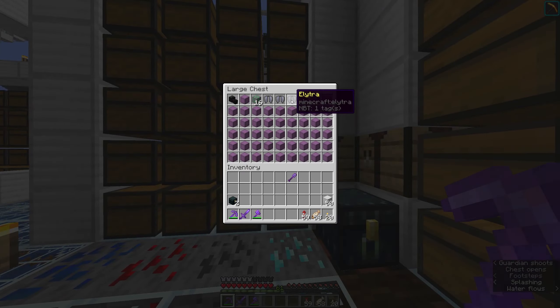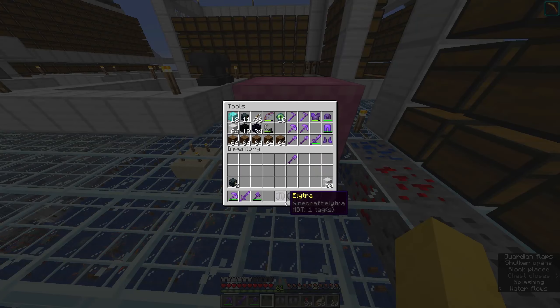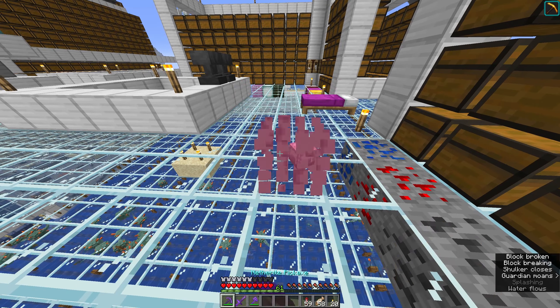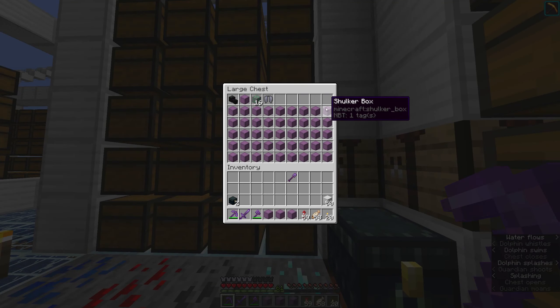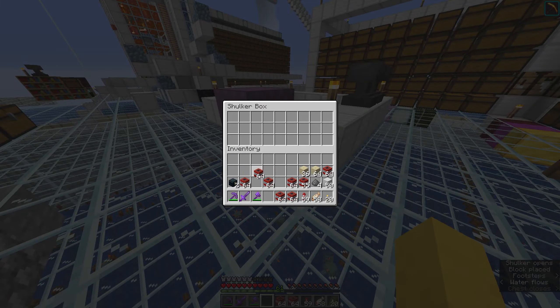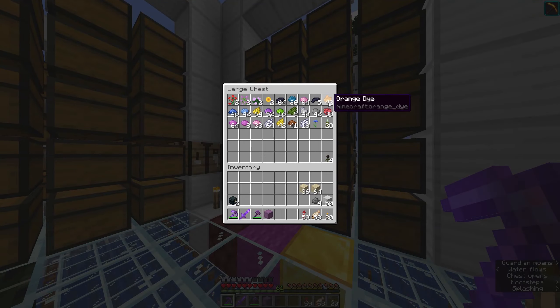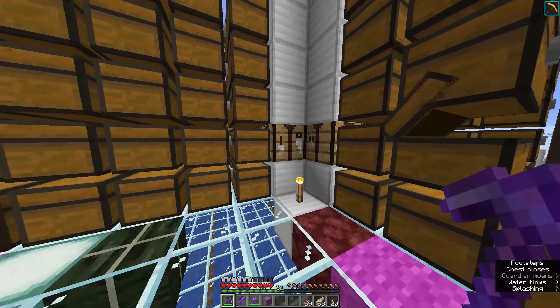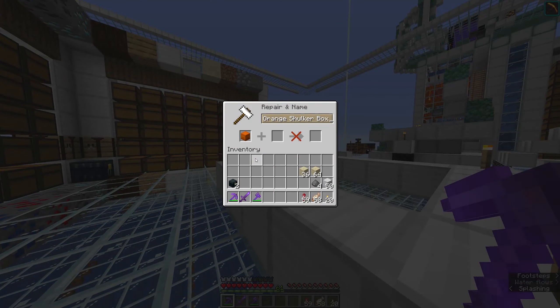Now comes the hard part - thinking about what else I want in there. Some elytra in the tools box - that's very important. I'll have to put some mending and stuff on there at some point, but just having them in there is nice. How about a shulker box dedicated to TNT? Obviously I'll need that on my person at all times. I feel like orange would be fine for that - just feels like orange would be a danger color.